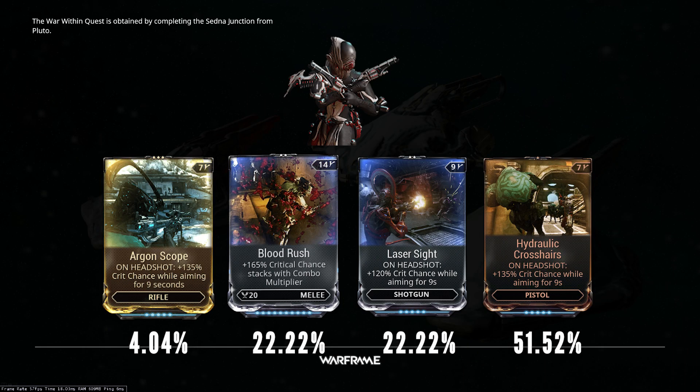The current Acolyte Event spawns Torment, taking the form of the Mesa Warframe. This specific Acolyte rewards the following mods: Argon Scope, Blood Rush, Laser Sight, and Hydraulic Crosshairs.